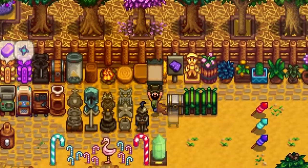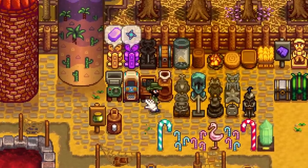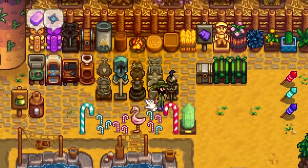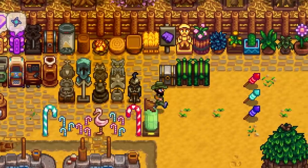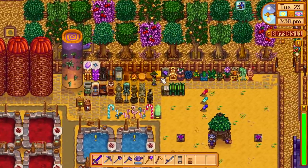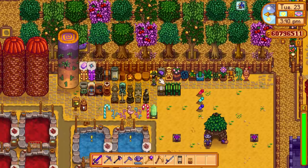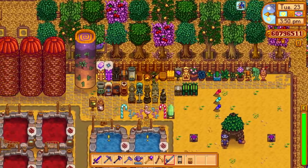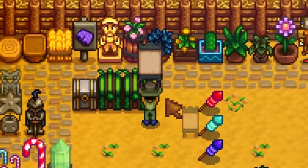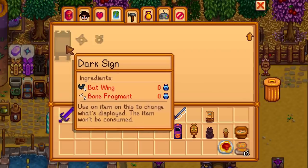There is also a new craftable sign. We already had the wooden and stone signs — these let you place an item on them to display it, which is useful all around the farm. Now we've got a new one: the dark sign. It looks awesome and you can craft it simply with bat wings and bone fragments, which are new to the game.